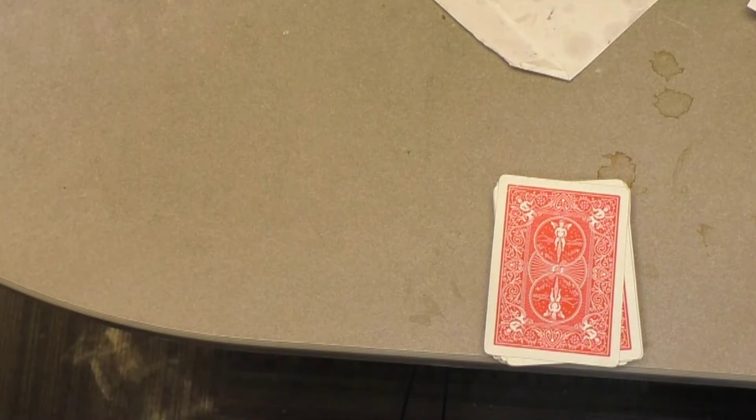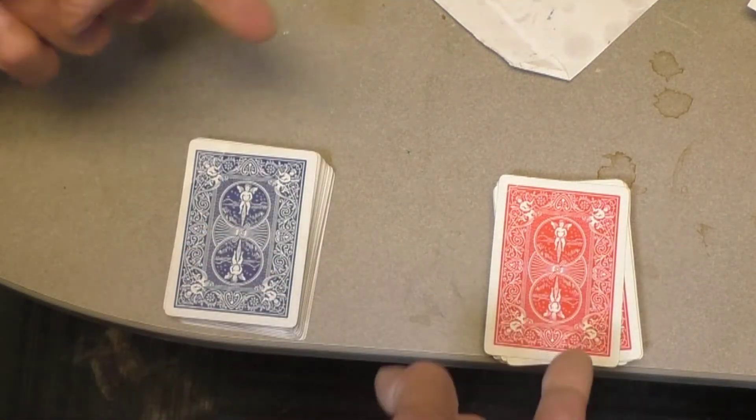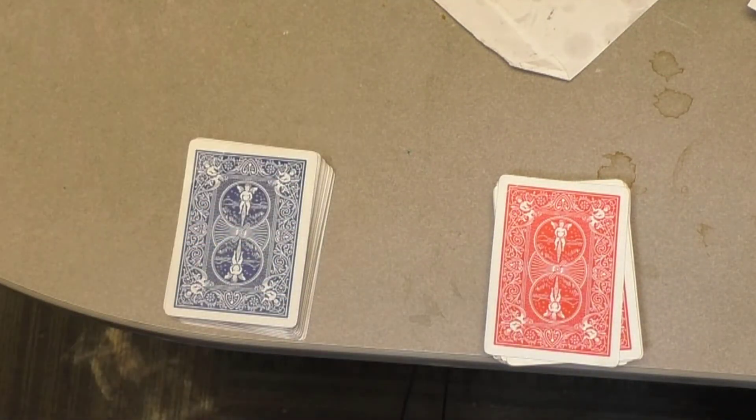That is the game of Woot. Either you get the exact same card in the exact same place, or you don't. If you do, you yell Woot and the game's over. Then you put the cards back together, shuffle up, and play again if you want to. And that, my friends, is the game of Woot.